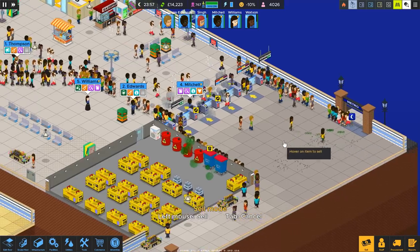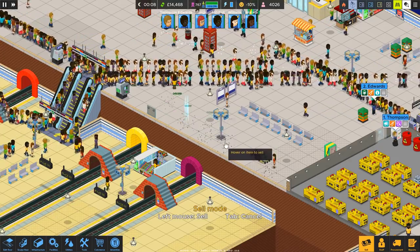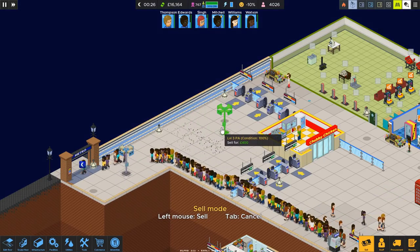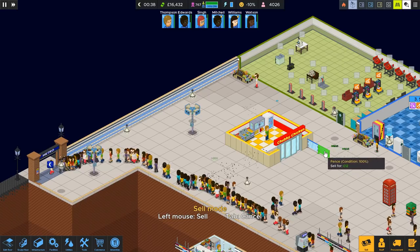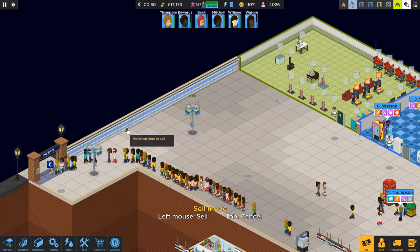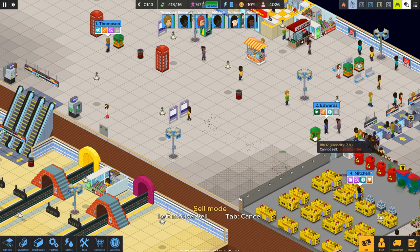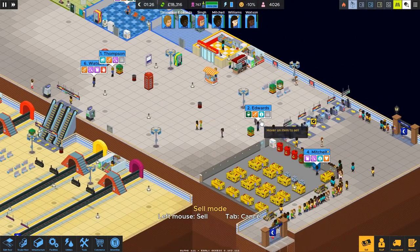I'm gonna sell all these. Goodbye. I'm gonna sell all these as well on this side because we don't need them. Get rid of all these benches — I'll move these because they're quite expensive. Sell all these because you can't reposition them, which is kind of annoying. Sell all this, sell that. Sell these lights because I don't know how the setup's gonna be, and once they've all gone home we'll re-judge it and add it all back in. I'm gonna sell these lights, sell these benches because I need to reposition those too. Sell these maps.